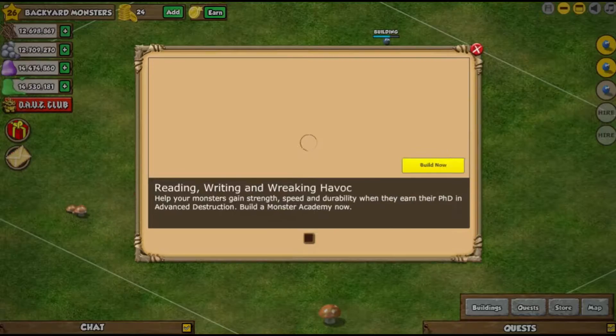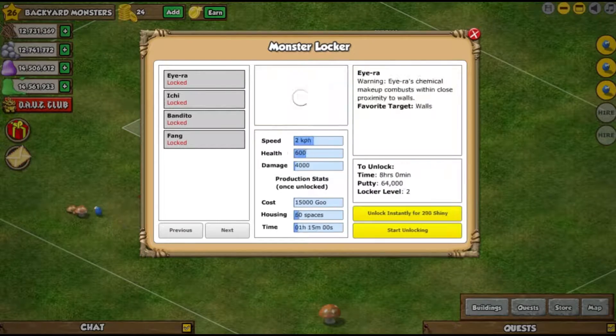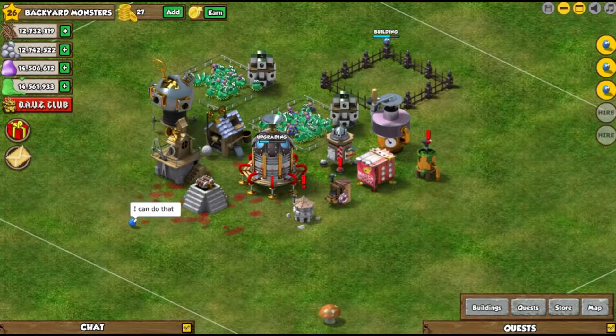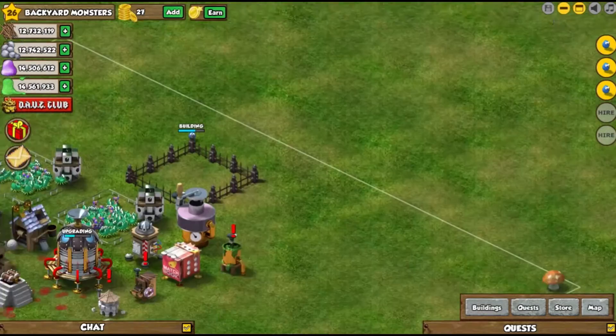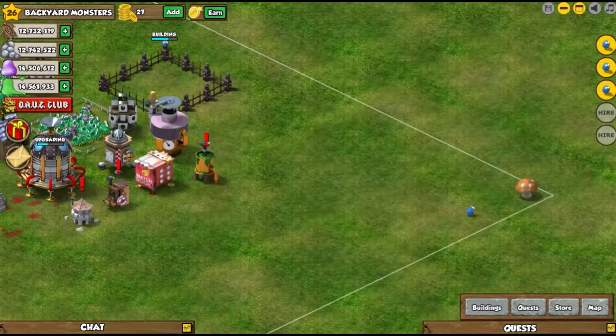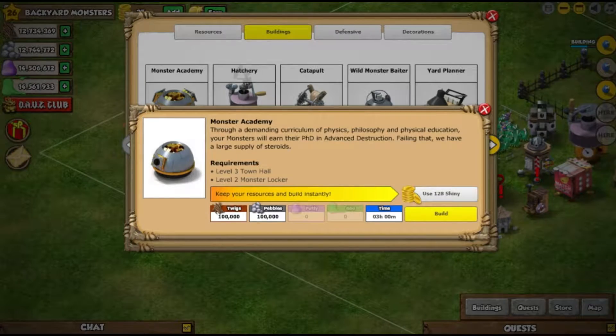Hey guys, Cal here. Today we are looking at upgrading — we are working on our champion town hall, and then we're going to be working on our monster locker because we're going to try getting those heal boys as soon as possible, just so that we can pretty much infinitely farm.